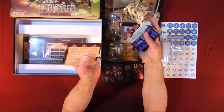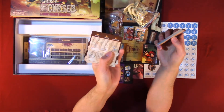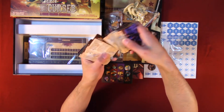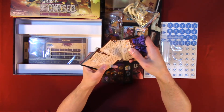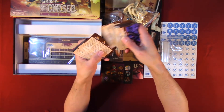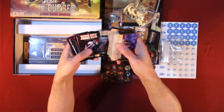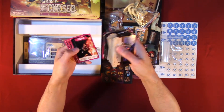Here we have desert ruins, canyons — each card has different information and I can tell by the little icons. Going through the rewards — looks like these are the bounties. I really enjoy the imagery.